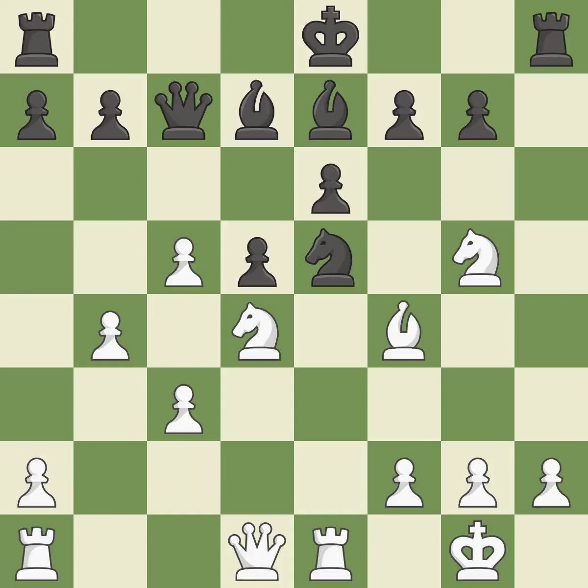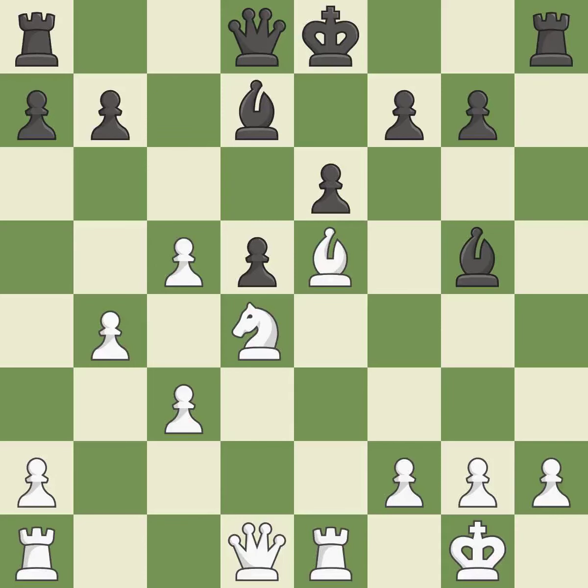This attacks a knight and gains a tempo when the knight retreats — it is quite good. This exchange is fair. This pins a pawn, which restricts its mobility. This is the only good move. It is a great move. The queen is now on a square that is more secure — it is ideal.